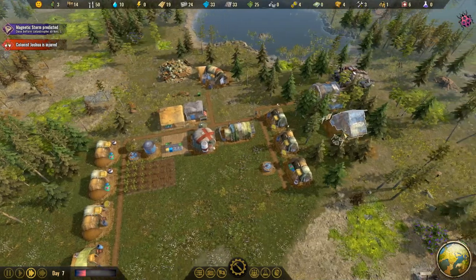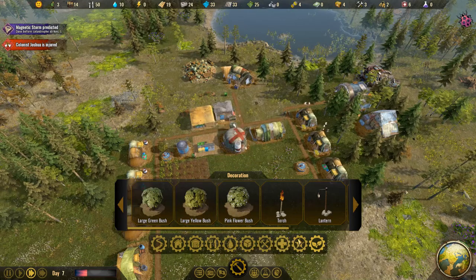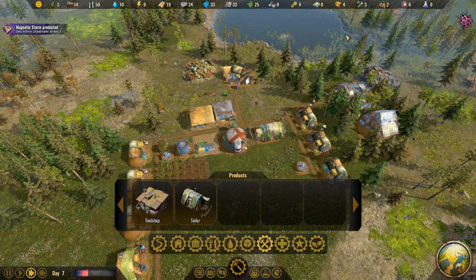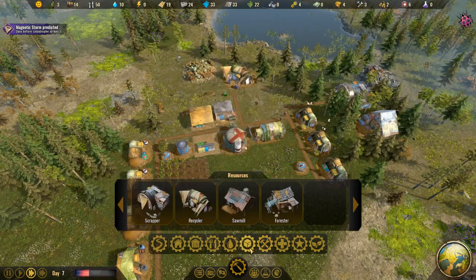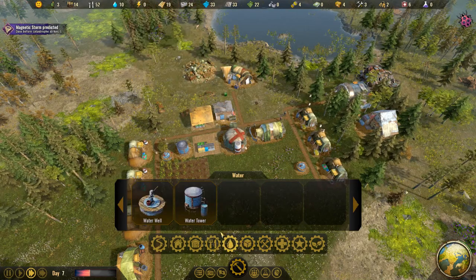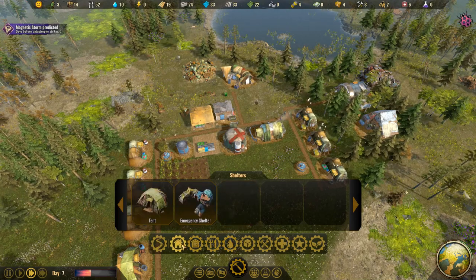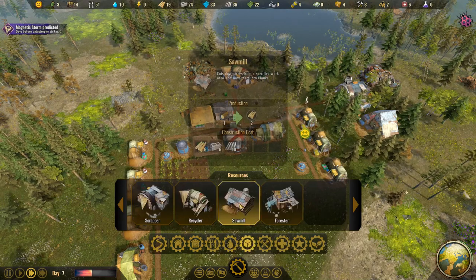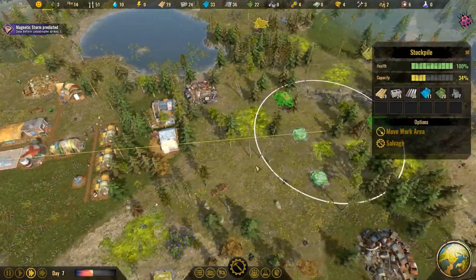Everything's been going pretty well so far for a starter. Is there anything we don't have yet that we actually need? I know we don't have the tool shop, but I feel like we're good on tools. We don't have a lot of carriers right now. I know we need to get the sawmill, although we're actually doing pretty good on everything right now. We just need research points honestly — we need science.